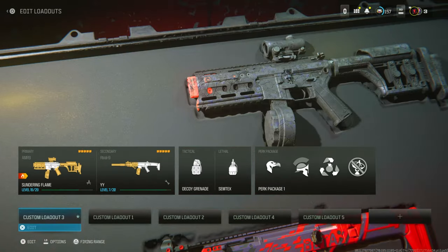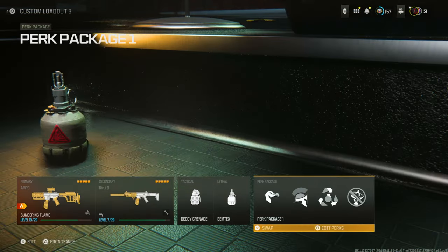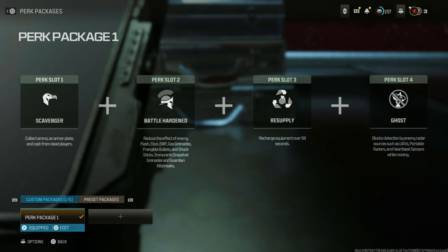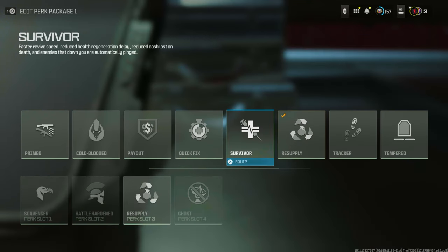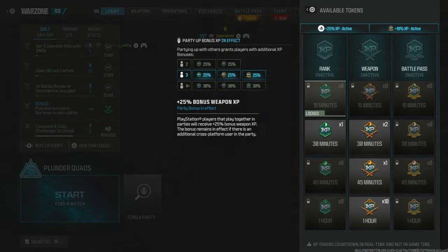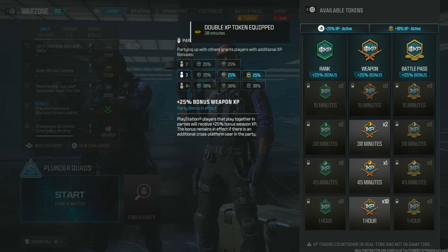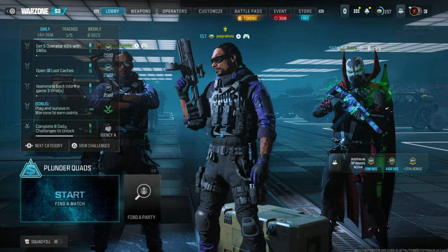And then for your class, you're going to get a weapon that you want to level up. I'm going to use this one to level up. All I need to do is get the Survivor perk on — go to my Resupply and swap that for the Survivor because you can revive a lot faster. Once you got that on, go ahead and equip your double XP token: 30 minutes of rank XP and 45 minutes of weapon XP. Then go ahead and start a game.